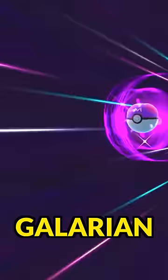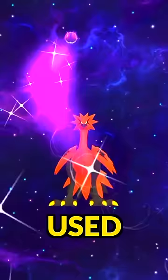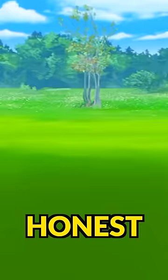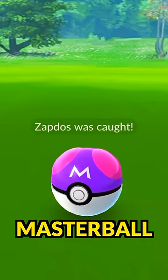We got a wild Galarian Zapdos right here — such a dope encounter — and the Master Ball is going to be used on it. By the way, this is not a bad decision to be honest. Very, very cool galaxy cutscene right there, and bada bing bada boom, the Zapdos is caught.